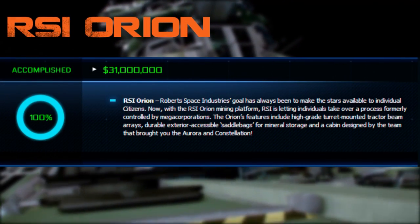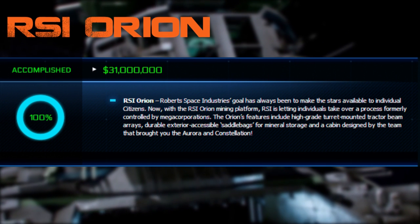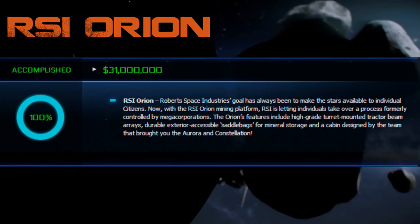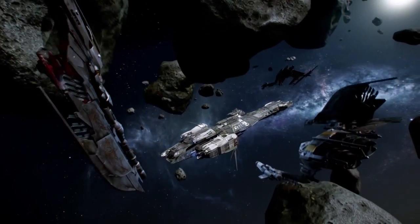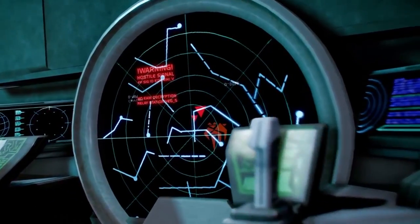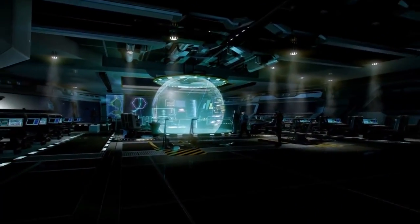The second and final ship of Tier 0 is the RSI Orion. According to the official Star Citizen website, the RSI Orion is a mining platform which allows individuals to take over a process formally controlled by mega corporations. This ship includes high-grade, turret-mounted tractor beam arrays and extensive side storage. This ship is easily my most anticipated because when I hear 'mining platform,' I think large — very large. When do you ever hear the word 'platform' used? It's almost always related to large-scale oil rigs or other industrial machinery. Perhaps this might be the first capital-sized trade ship. Either way, we're going to have to wait a while before hearing more about the RSI Orion and the MISC Hull C.